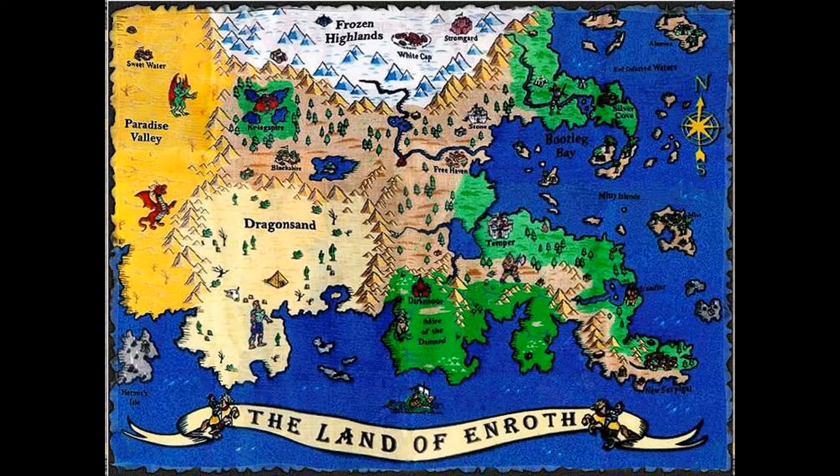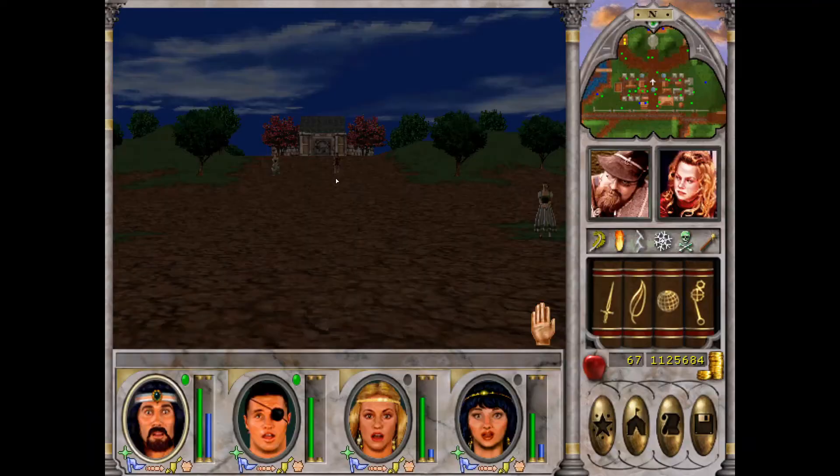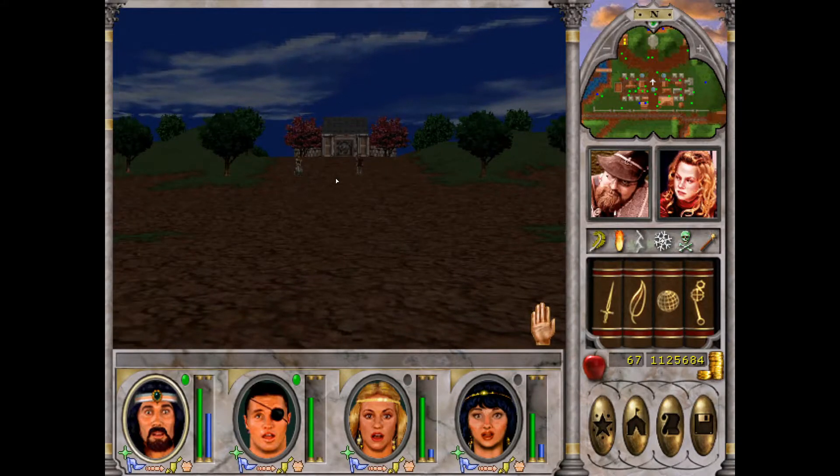Welcome back Tomb Raiding Heroes to another episode of Might and Magic 6: The Mandate of Heaven with me Magix. In this episode we are finally trying to finish the Tomb of Varn in the Dragon Sands. I wish you all a Happy New Year since I am recording at the 1st of January 2020. Hope you enjoy this episode and let's begin.